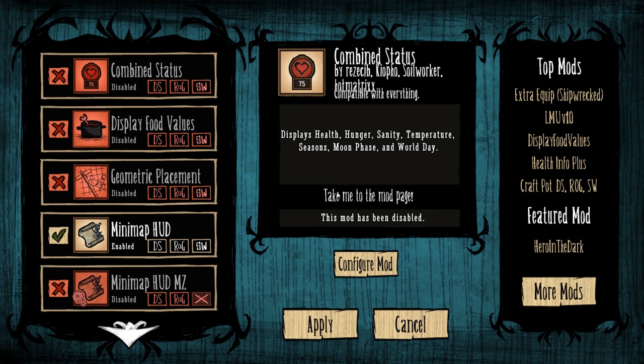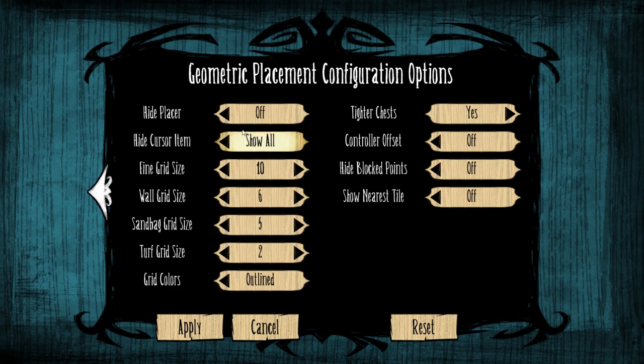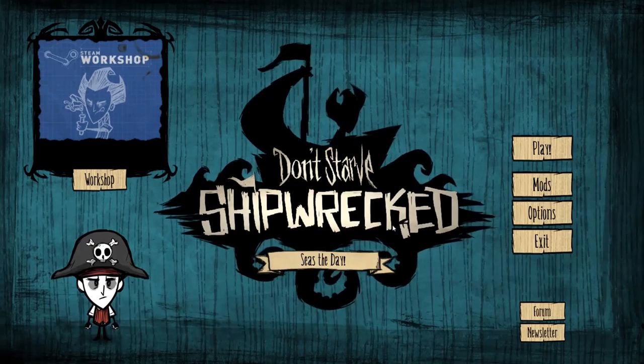Now we're done with those mods. This is one mod I use conditionally, and I'll talk about why — it's Geometric Placement. Geometric Placement is actually really great. It has a ton of options so you can fine-tune it to do a lot of what you want. There's a lot of things it can do that are really cool, like show you when things will catch on fire next to other things. I have it on 'control turns on mod' and I usually have it on. Let's hop into a world.